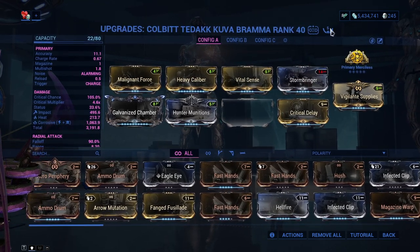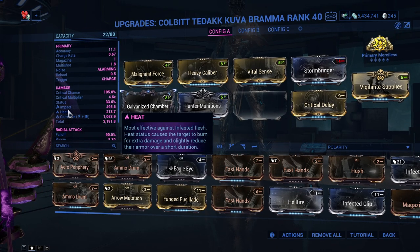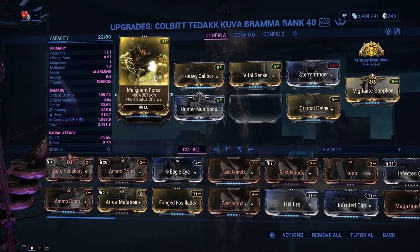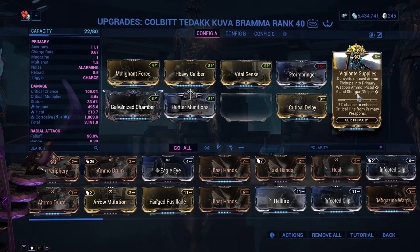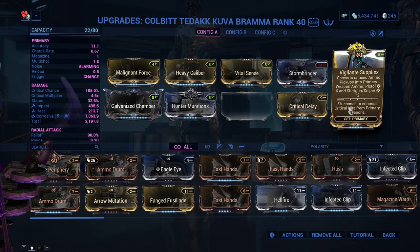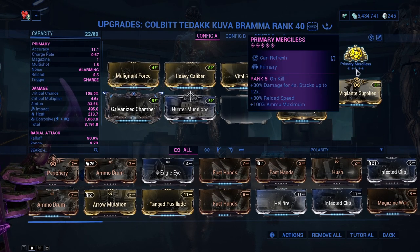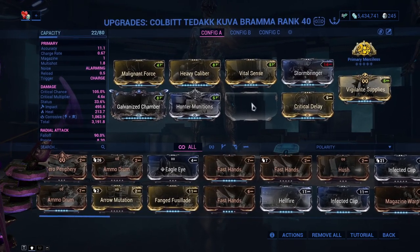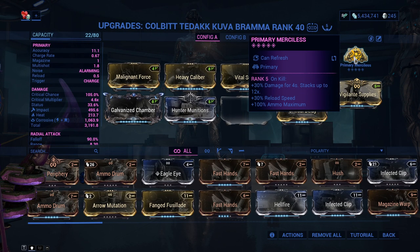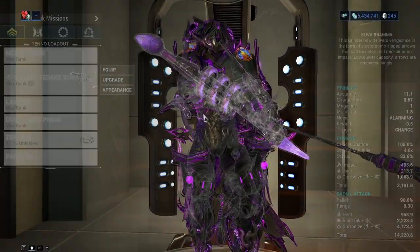The build uses five forma to bring it to maximum rank 40. We have Malignant Force and Stormbringer for corrosive, to reduce enemy armor — heat is the base status as I said for even more armor reduction. We have Heavy Caliber, Galvanized Chamber, Hunter Munitions, Vital Sense, Critical Delay, and Vigilante Supplies — a must-mod not only for the five percent chance to enhance critical hits but for ammo conversion. The arcane Primary Merciless basically opens up a free slot, replacing Serration, and it increases reload speed and ammo maximum, giving us a total of 10 arrows.